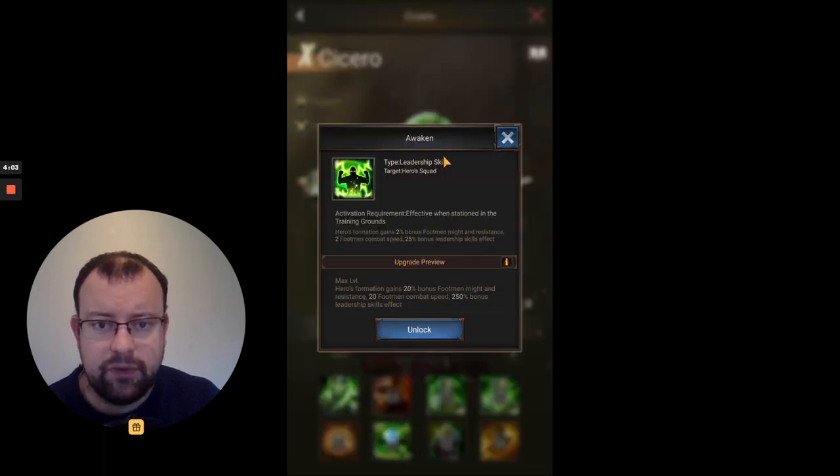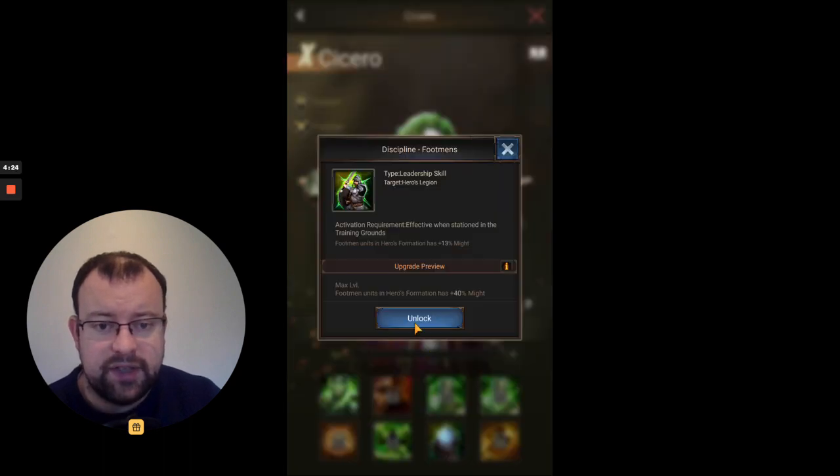Skill 6 is the Awakened skill: the usual 250% bonus leadership effect, plus an interesting extra 20 Footman combat speed, and Heroes Formation gains 20% bonus might and resistance — a big 20% buff there. Skill 7 is the regular Discipline skill, giving between 13% and 40% additional might for all troops in your formation — all three squads in your legion.